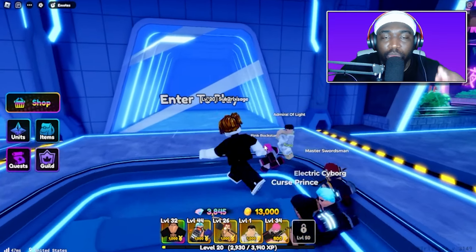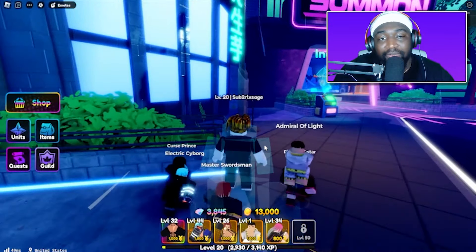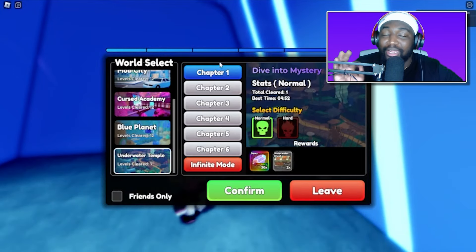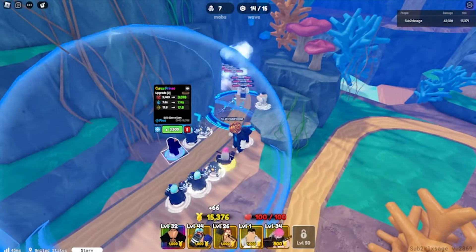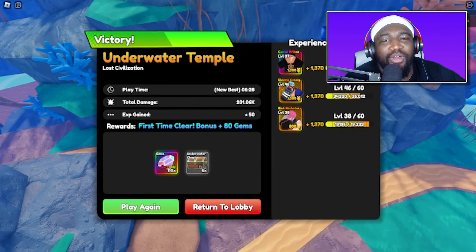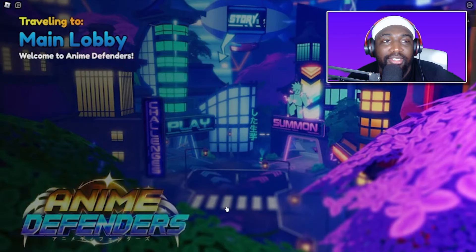We unlocked our fifth slot, so we can now put in Pink Rockstar. Our team is looking really sweet. We have 3800 gems, we're almost done with story on hard, we have a bunch of challenges to do, and we haven't gotten another mythic yet — but we've got Sukinah so we're chilling.